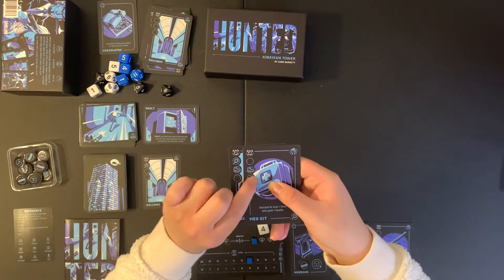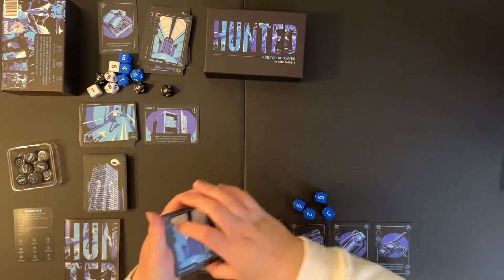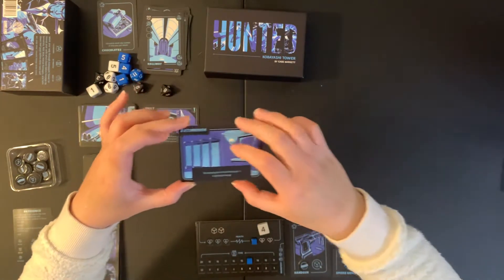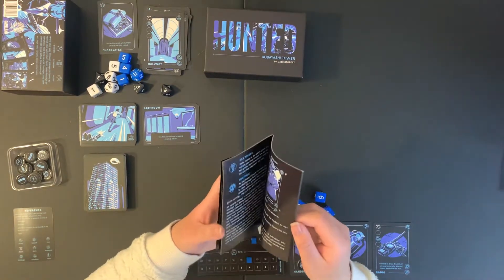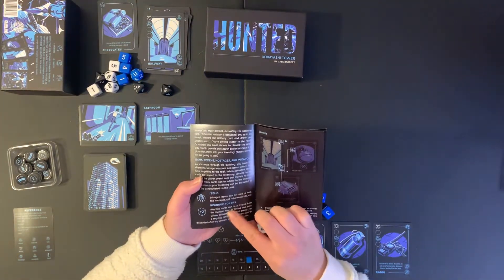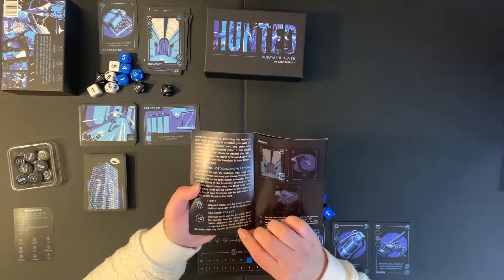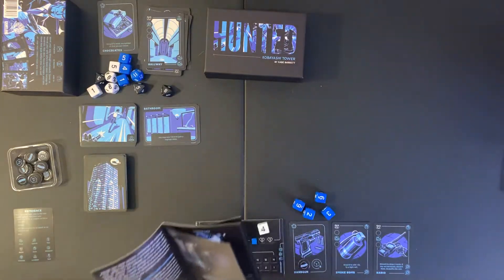I think I'll use regroup and med kit — these two move icons — to activate a hallway which requires two move icons. I draw a location card and get the bathroom: you may lose one time to gain a regroup token. Let me check the rules — regroup tokens: regroup cards can be activated from the hunted row by losing one time, and when activated the card grants you a regroup token. These tokens can be discarded after any die roll to add two to a die. That's actually really helpful — it adds two to the value of the die, which can help in tests and fights.